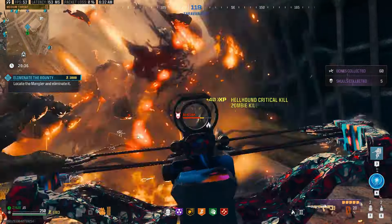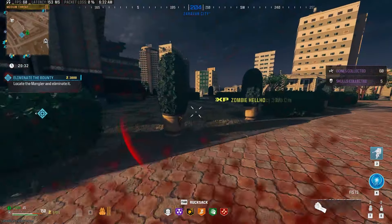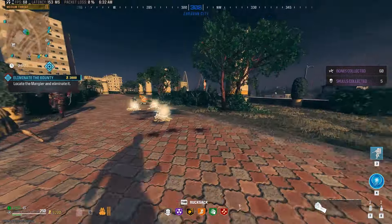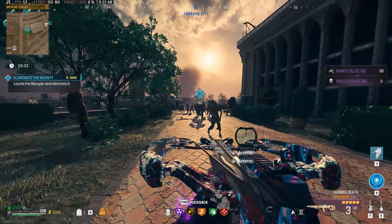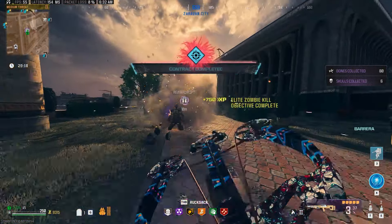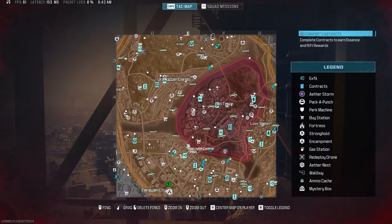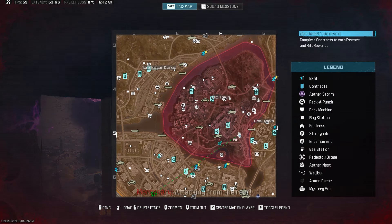With it pack-a-punched, we jumped out the window to give us some more room. You can just see it's so much fun to blow up everything around you. It really gave me a Mustang and Sally vibe — you get those pack-a-punched and just shoot the ground, run around and blow everything up. Tons of fun, makes zombies super easy. No problem with the mangler right here — boom, done, easy peasy. We got a self-revive and tombstone out of that.